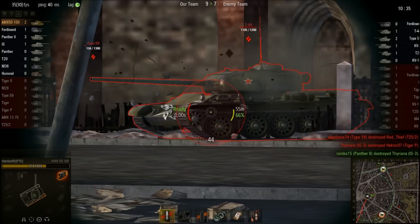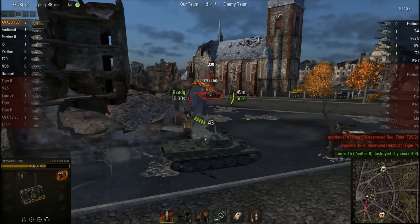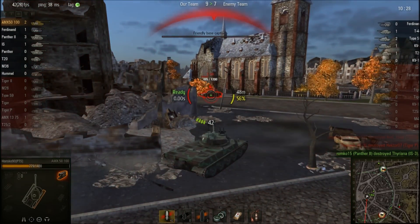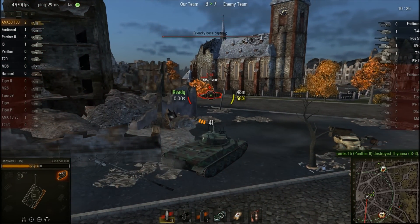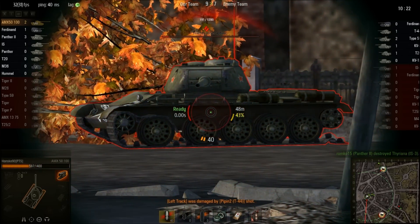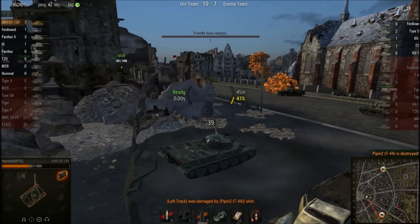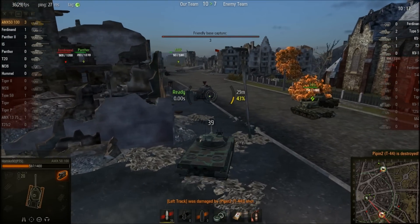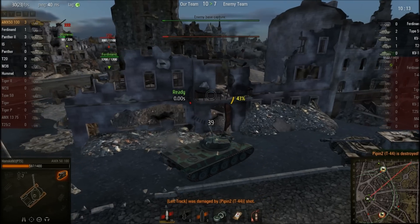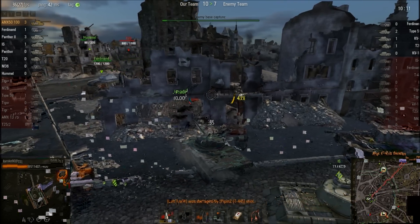The T-44 here is flanking my allied tanks, so he has to go first. I'm not angling my tank — what I'm doing is making sure he hits the front of my tank, because the ammo rack is in the side and I just wouldn't want him to ammo rack me.